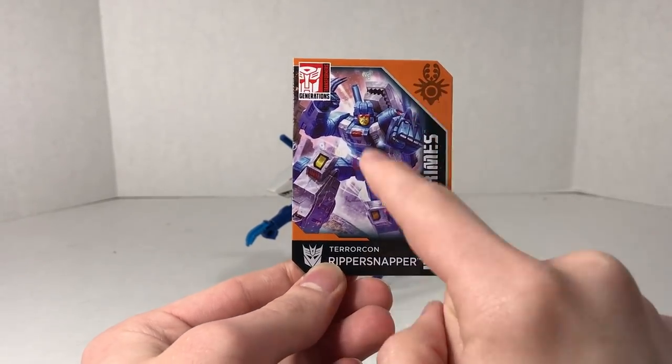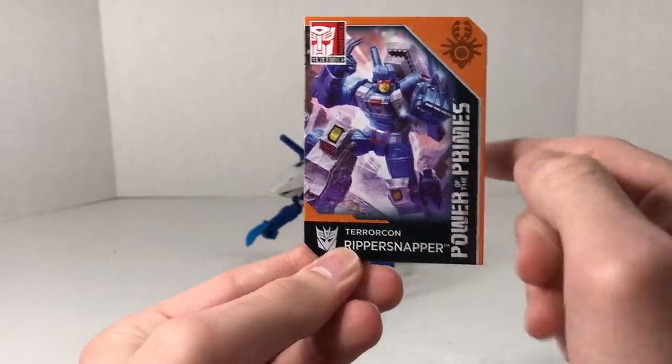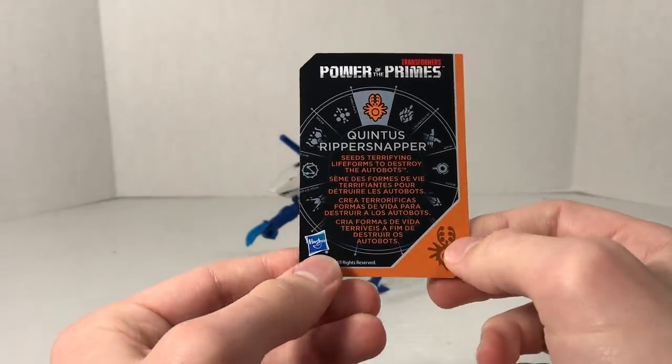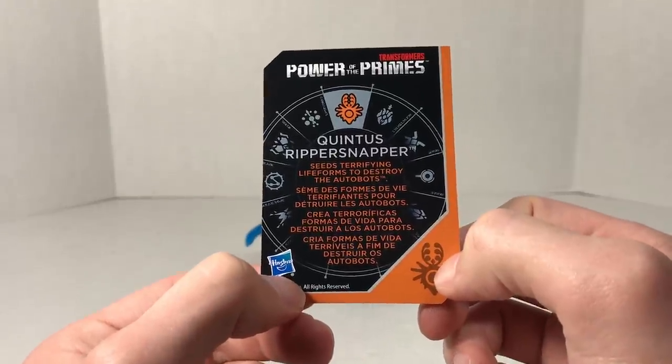Everything that's the same about the cards: the artwork, the Generations logo, Power of the Primes, Decepticon logo, Terracon, Ripper Snapper. But in the corner and the border we have differences, and this one is specifically the Quintus card. This is Quintus Ripper Snapper, who seeds terrifying life forms to destroy the Autobots.